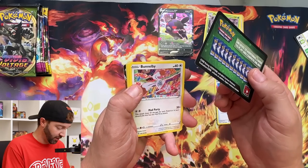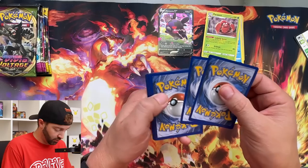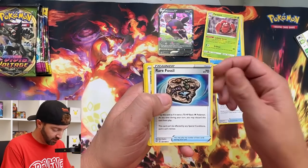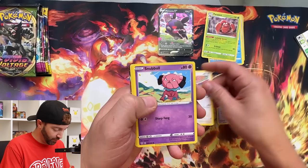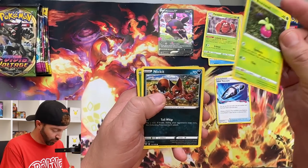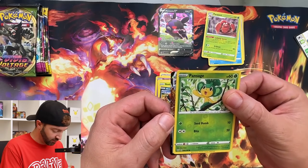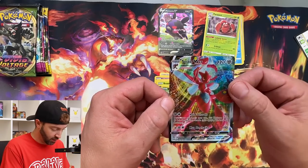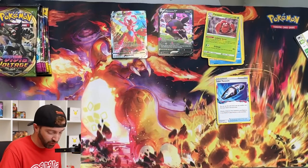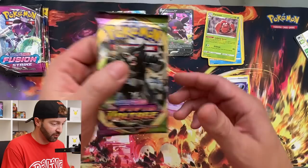That's weird. Energy, Flaffy, Ferrothorn, Rare Fossil, Bunnelby, Snubbull, Meltan, Bounsweet, Nickit, Pansage, and a Scizor VMAX. We got a VMAX! Not bad. I don't think it's worth anything, but it is a pretty-looking card. We'll consider that a hit of some sort.